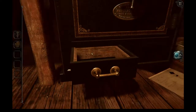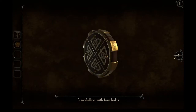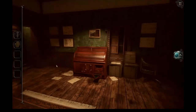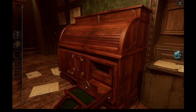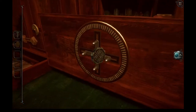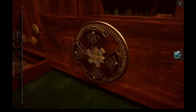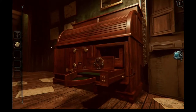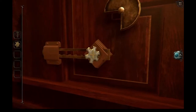Oh hey, a medallion with four holes. Let's take a look at it. Nothing we can do here, but if you remember over on the desk — four holes. Four holes. You can open the thing this way and get a shaped metal piece. Well, that cross looks familiar. Yeah, we can do that.